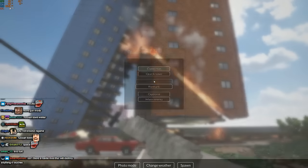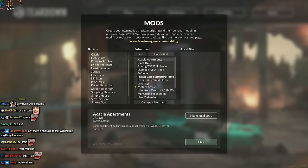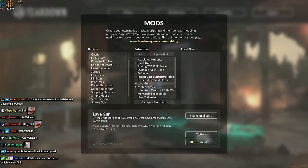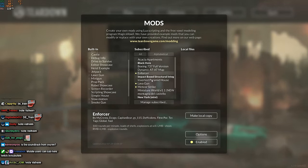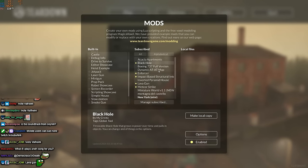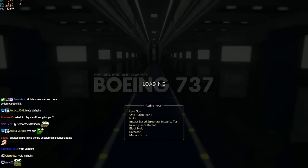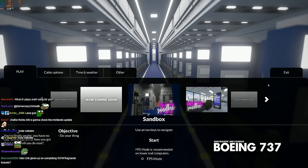All right let me see, I'm leaving. Spot all New York. Lava gun, enforcer, impact base structural integrity, black hole, Boeing nuke. All right let's go to the Boeing. This one was a little laggy.